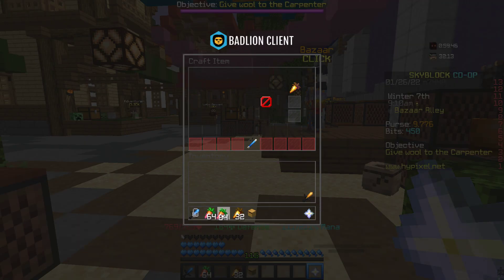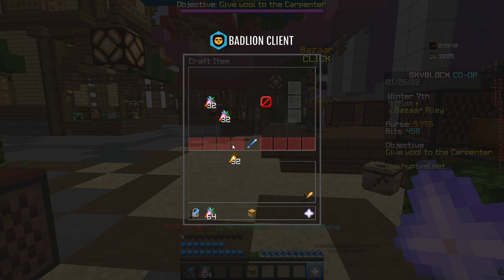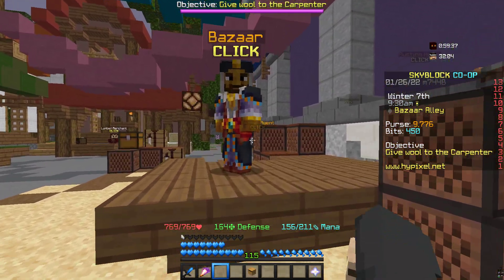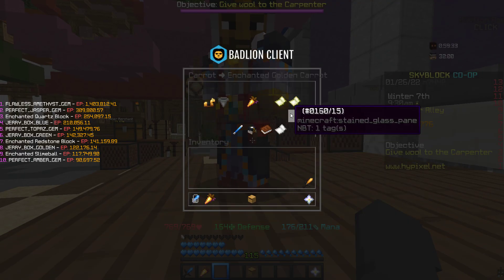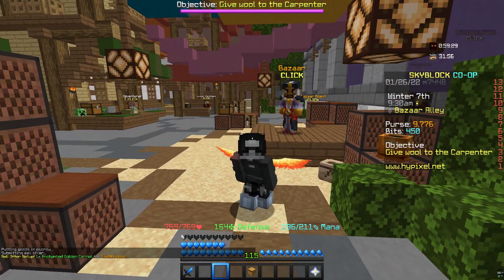Then you just place them in your crafting table like this, and craft the enchanted golden carrot. This costed you only 50k, but you can actually sell these for 56k — so that's a 6k profit.